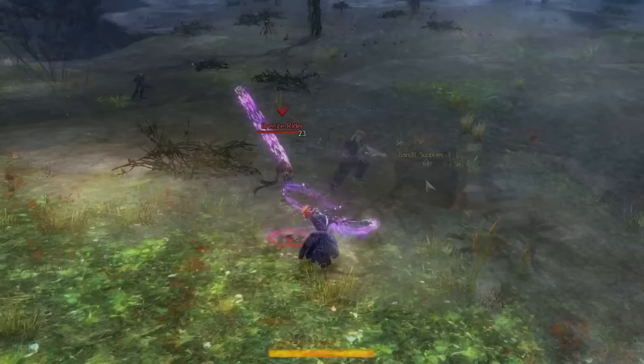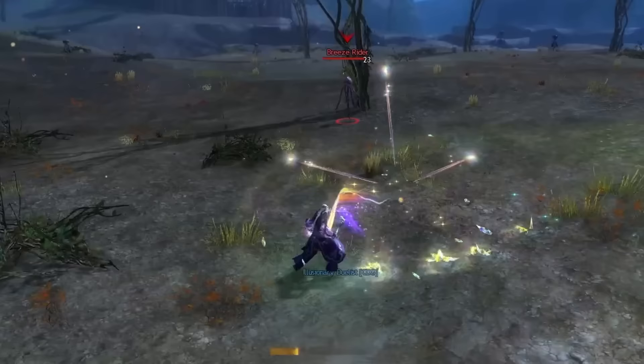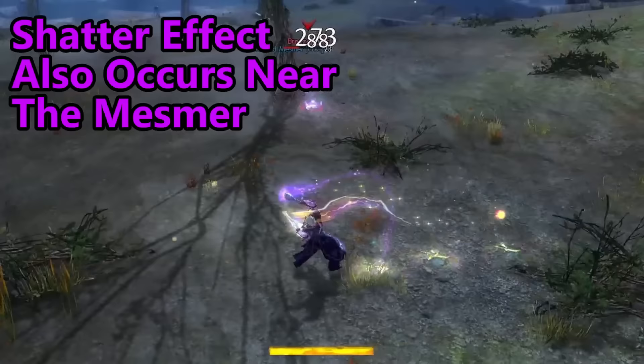When utilizing a shatter skill, it destroys all active clones dealing more damage, having a longer daze or longer invulnerability based off of the amount of clones shattered. All of these shatter effects occur near the clones, but the Mesmer also casts the shatter at their location as well.